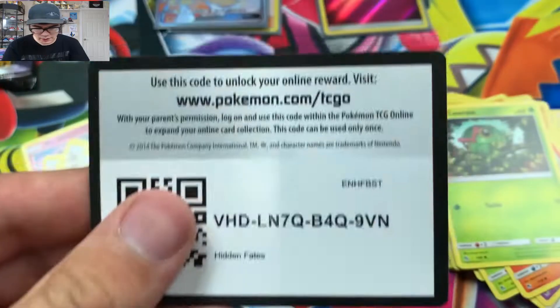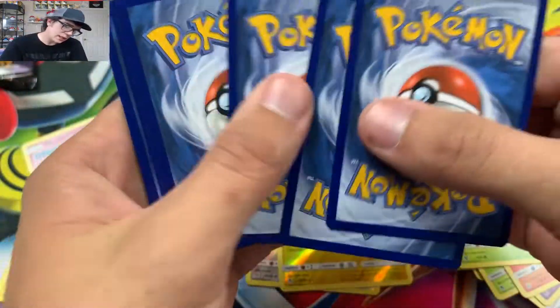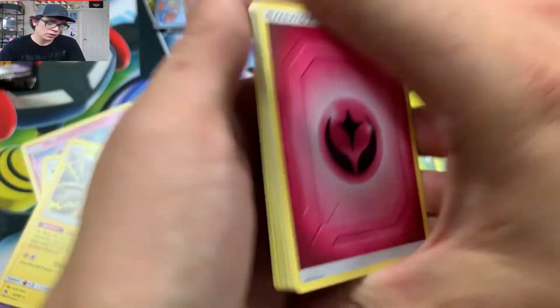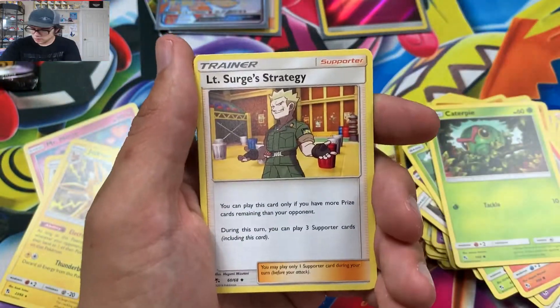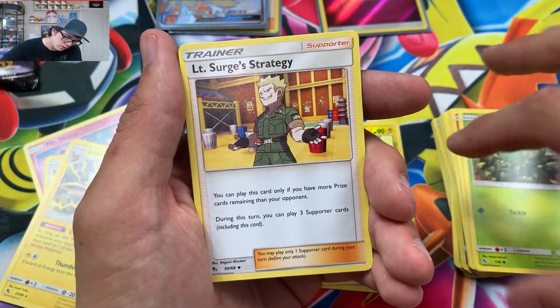That means one less I have to buy. If I could pull the GX cards that would be so cool. I still need Cynthia — I'm almost done and I could start making my own songs.